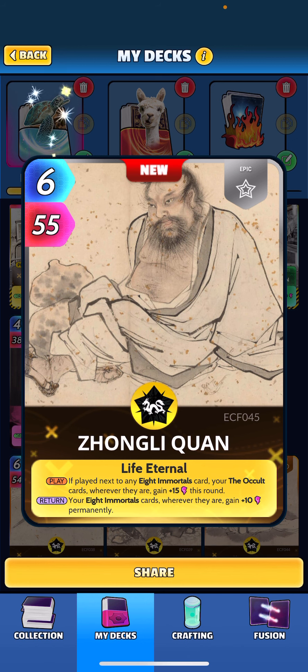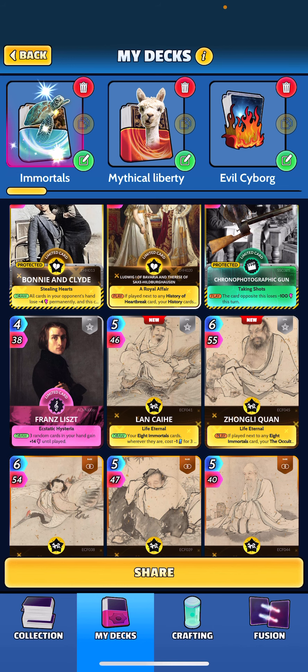The last two we haven't talked about: Zhongli Kwan — when played, if played next to any of the immortals, your occult cards wherever they are gain plus 15 for this round (we don't have any occult in this deck), and when returned, your immortal cards wherever they are gain plus 10 permanently. That's another permanent buff.